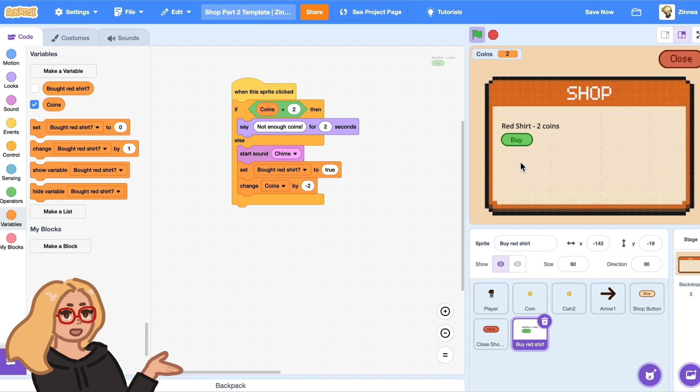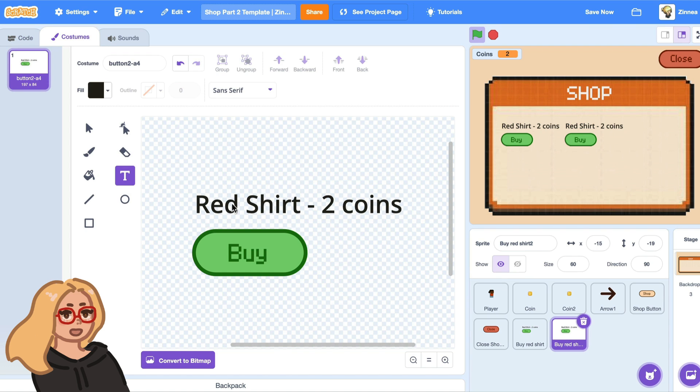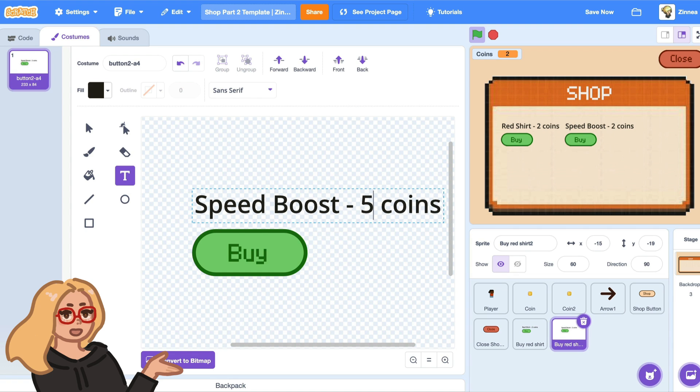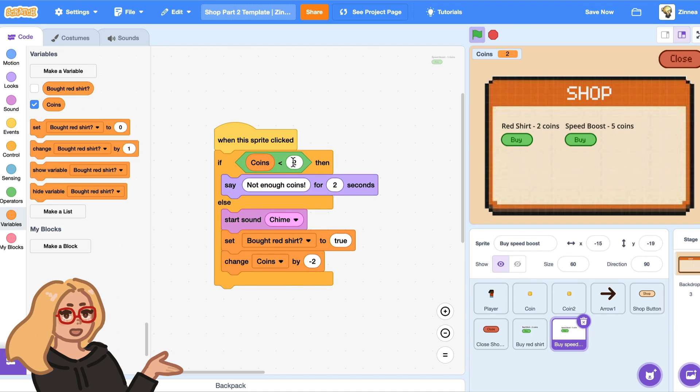To create a new button, I will right-click on this button sprite and click duplicate, and that creates a new button I can edit. Here you can put in whatever you want the name of your other item to be. I'll put in speed boost, and then put in what you want the cost to be — I'll make it five. And then you have to change anywhere where this price two appears — change it to the price of your item, so for me it's five.